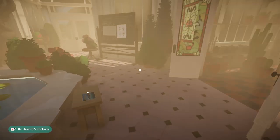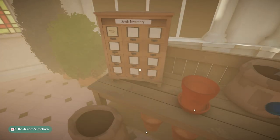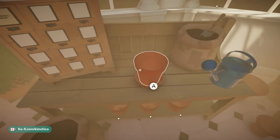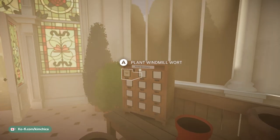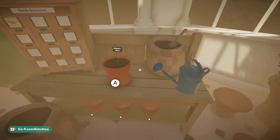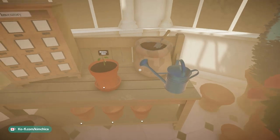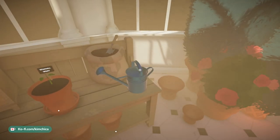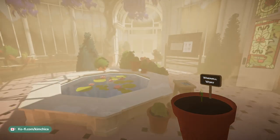I suppose we'll need to actually plant things. We've got our Windmill Wart — oh, it's already in there, cool. Let me scoop some soil, plant the seeds, and water them. Oh my goodness, 60 degrees Celsius was perfect because look at how quickly that thing sprouted! Wow, truly flourishing. Okay, let's take this somewhere.